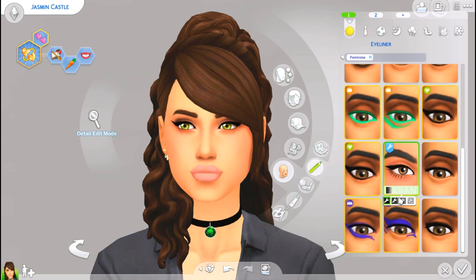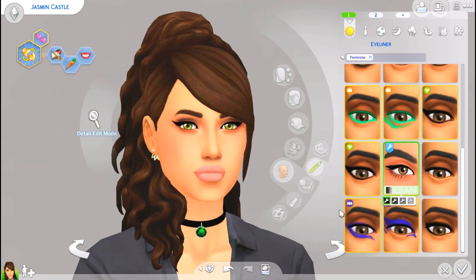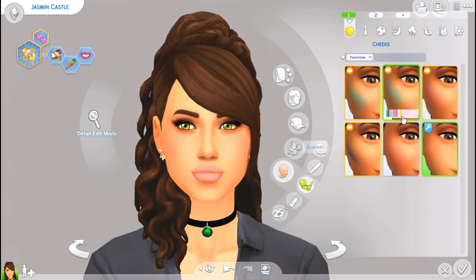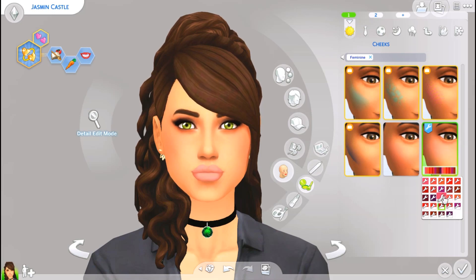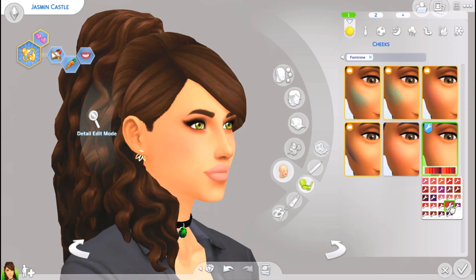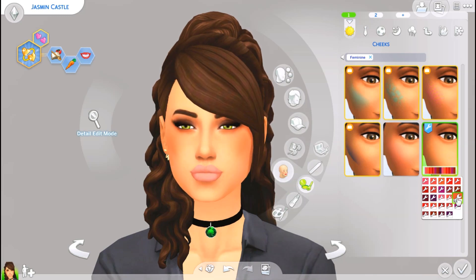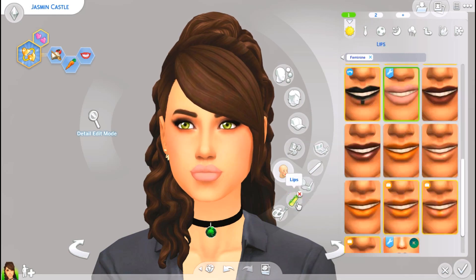For eyeliner, I basically only use one, and it's by xUrban Sims — her simple liner. It has four swatches that vary a little: one with a smoky eye, a bigger cat eye, and a smaller one. It's my favorite liner and basically the only one I use. For blush, it's by Blue Moon Sims. It has a ton of different swatches that work on different skin tones, and it's not too overpowering or too dark, which I really like in a blush.